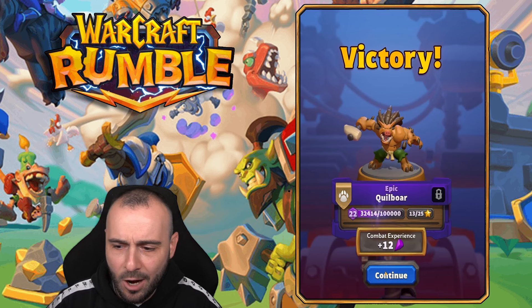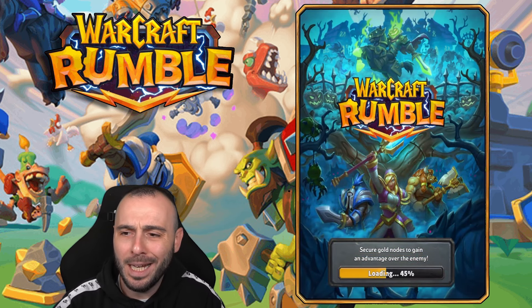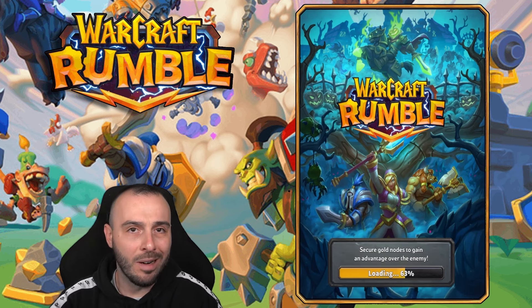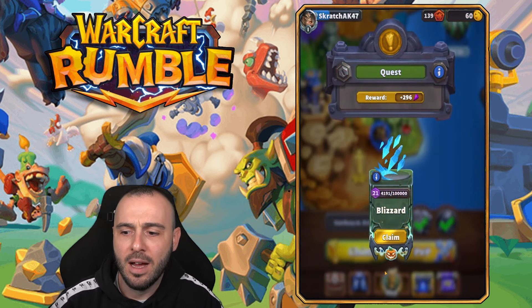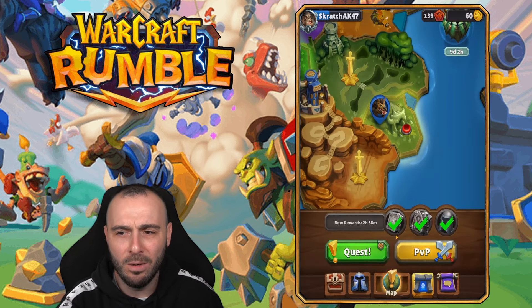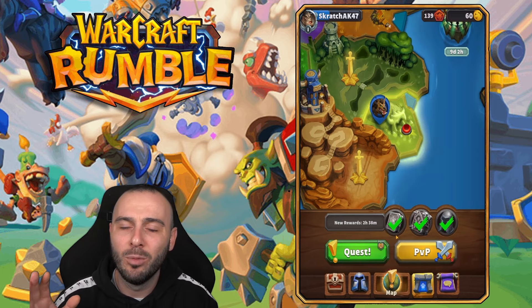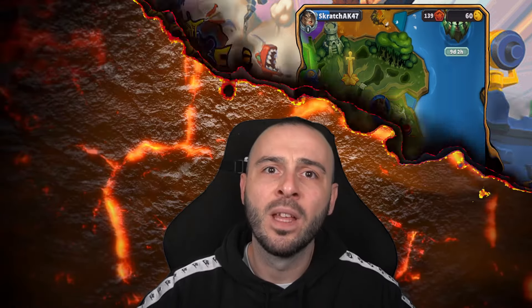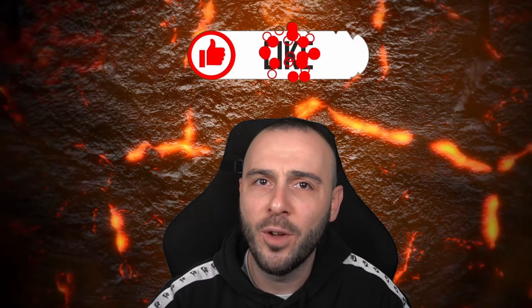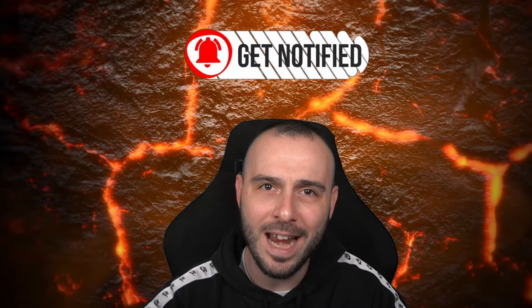Let me know your thoughts in the comments down below. What do you think about the Headless Horseman? Have you tried the mini enough to get a good feeling? I'll be honest — I would like it to be at four gold cost. I feel like that would be absolutely perfect comparing him with other units in the game. I like that he has the AoE ranged damage and then jumps in with the melee attacks. That talent with a stun will be absolutely massive on him. Thanks again to Warcraft Rumble for sponsoring today's video, and I'll catch you all in the next one. Peace.